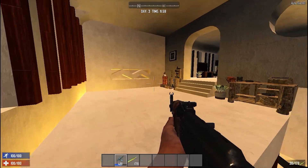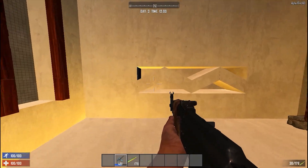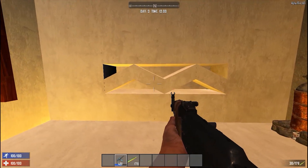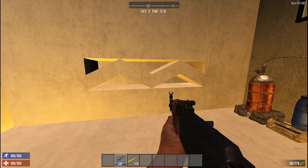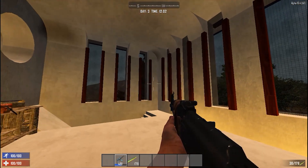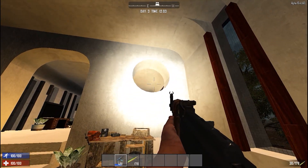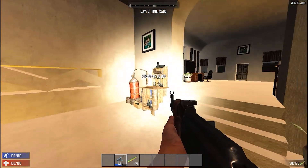Up here you've got your workbench, your chemistry station. Got this design that looks like a McDonald's M — not what I was going for, but it actually looks a bit similar. I've used these round designs and I think it really brings out the walls instead of just having a plain wall.